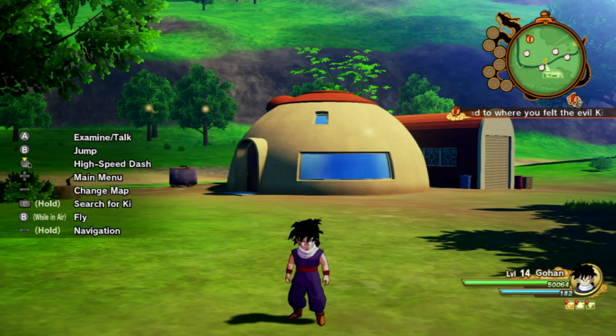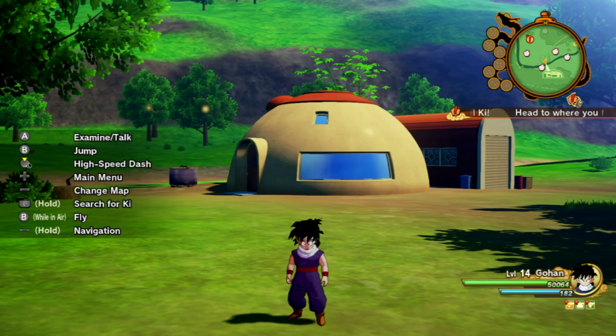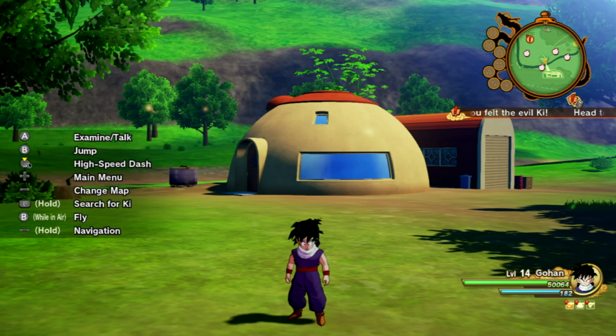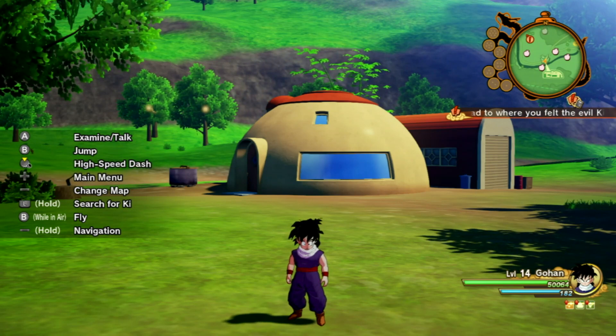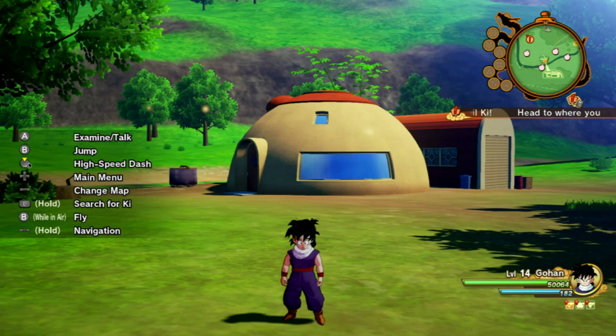Welcome back everybody, Everett Gaming giving you another exciting episode of Dragon Ball Z Kakarot Plus, A New Power Awakening on the Nintendo Switch. Last time, we went ahead and collected ingredients to make a full course meal, and it turns out we increased our HP, attack, and defense.